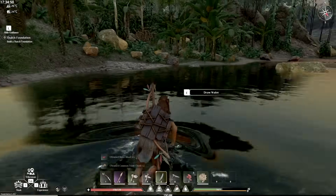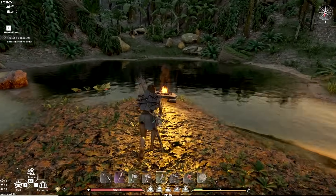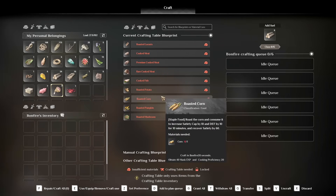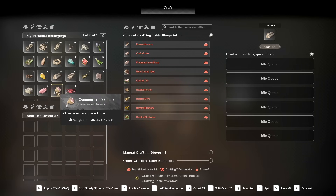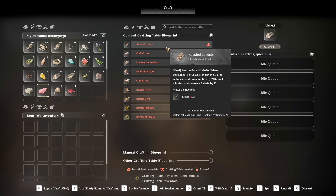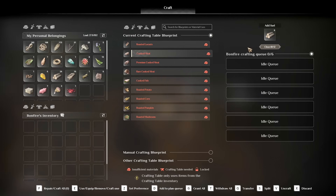I grabbed some stuff — meats and stuff. Okay, I got meats. Go swimming — we're good! We'll cook that up. I got meats here. Can I just put this in the fire? I have common trunk chunk. We got beast blood and fresh meat — fresh meat is good. Missing fresh meat? Craft a bonfire — 59 seconds. Let's just throw this in here.